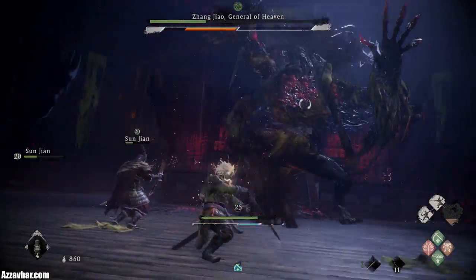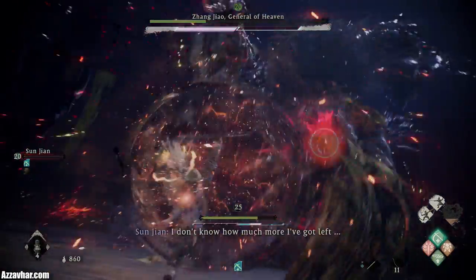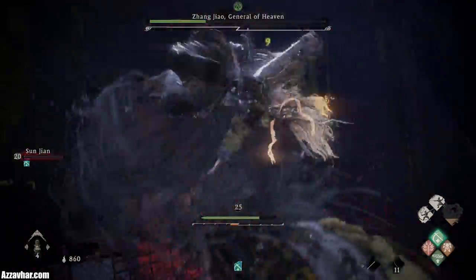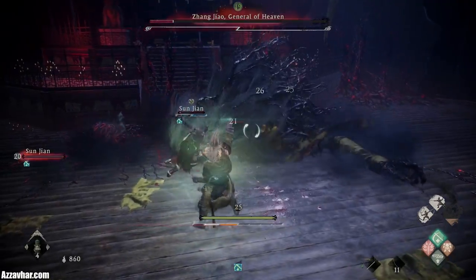That's the critical staff jam — he might go into a claw critical after that. Sometimes he does two criticals back to back. You can use Absorb Vitality before delivering the fatal strike to regain a massive amount of health, so feel free to pop that on.